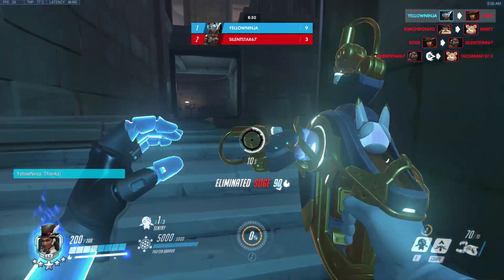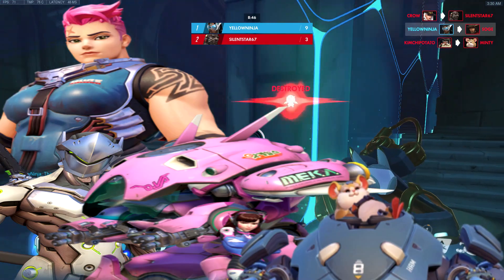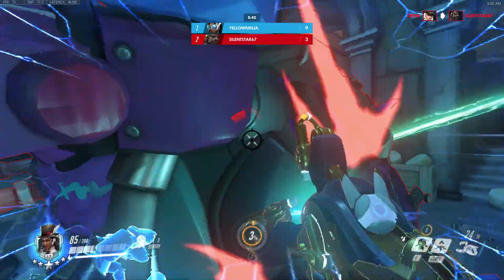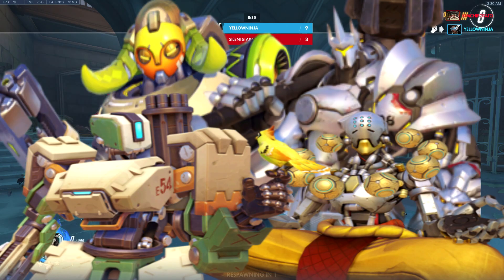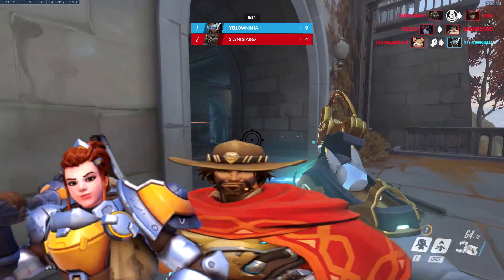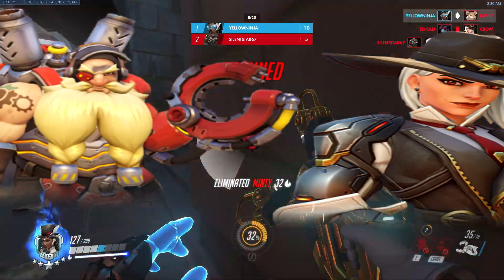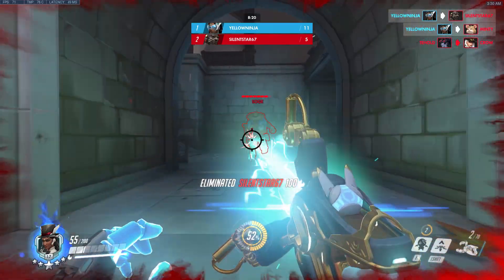Symmetra's primary fire and turrets will be strong against Genji, D.Va, Hammond, Zarya, Ana, Lucio, Moira, and Mercy. Her secondary fire will retain the same strengths as it does now — pretty solid against larger characters like Bastion, Zenyatta, Reinhardt, and Orisa. Symmetra's Photon Barriers will be strong against Brigitte, McCree, Roadhog, and hitscan heroes. Symmetra as a whole would be strong against deathball comps, as she can single out targets instead of blasting bullets all over the place hoping they hit the right person.